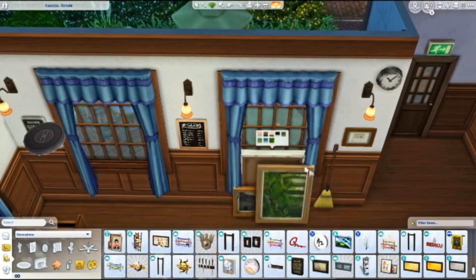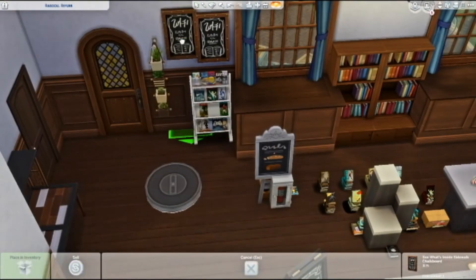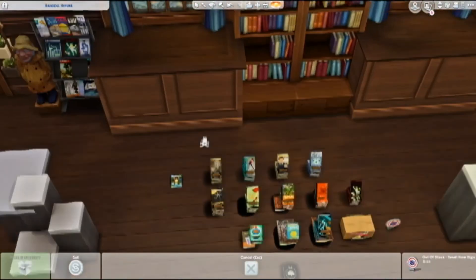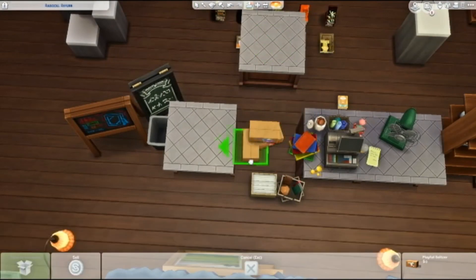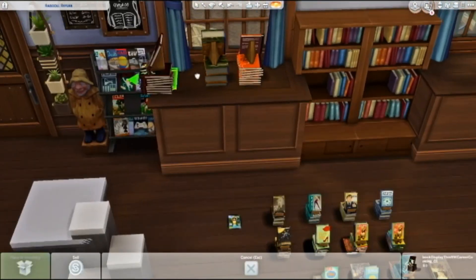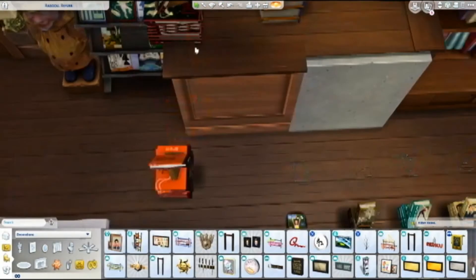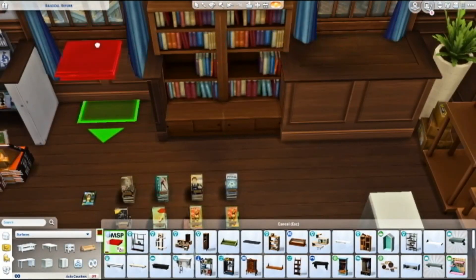I'm cluttering up the walls and I really like the way it looks — it's very cluttered in here but I love it and I want to play in it. I have this Get Together chalkboard thing that has a book on it and I love it. I also have this statue and the yellow raincoat from Cats and Dogs — I felt like it was perfect for this build. Here I'm trying to get the books in the windows, which took me a little bit to figure out.